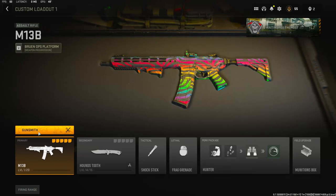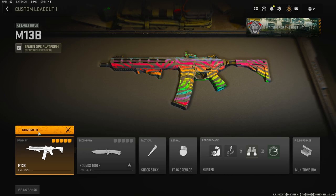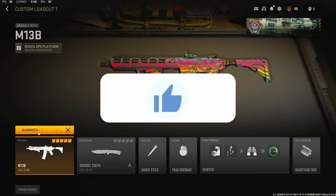Yo, what's going on guys, my name is Clay and in today's video we're going to be looking at the new M13B in Modern Warfare 2. You can use it now in custom games, but it is not going to be out in the game until 9 a.m. Eastern time. We're going to quickly go over the class setup that I made.